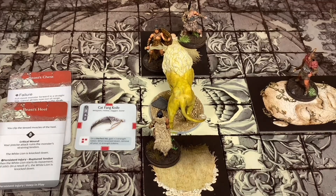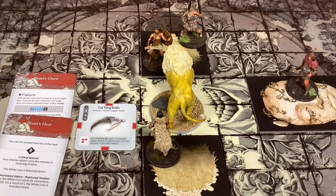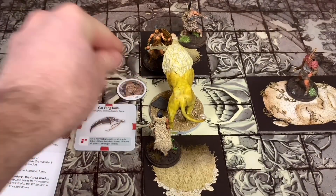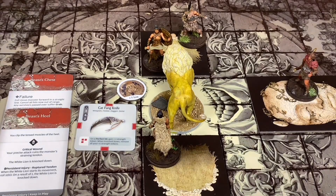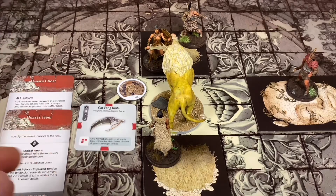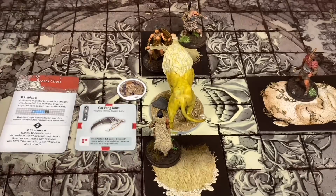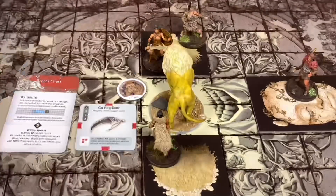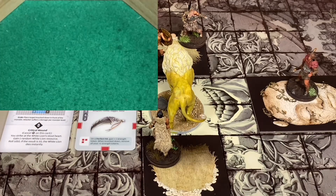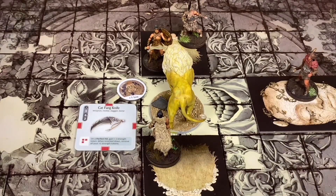Next we're going to hit the Beast Heel - we got a lantern 10, which is a critical wound, but we have one small problem: this monster has a plus one luck token, which means I need actually an 11 to critically wound it. The lantern 10 is still an auto hit but not a critical hit, so we take a card off the AI deck and put it in the wound stack. We're going to the Beast's Chest - got another lantern 10, but again we don't critically wound it. That'd have been two critical wounds - so sad.